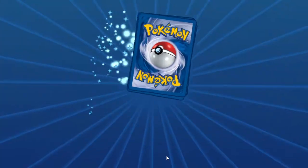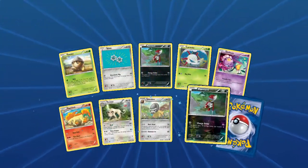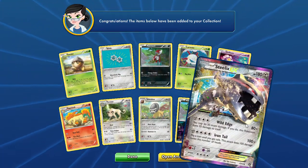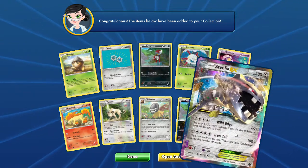A Poni art, Drifblim, Sheldon, Rapidash reverse, Poni art, and our rare is a Steelix EX with that Iron Tail — not the best, but it is a thing, it is a hit.